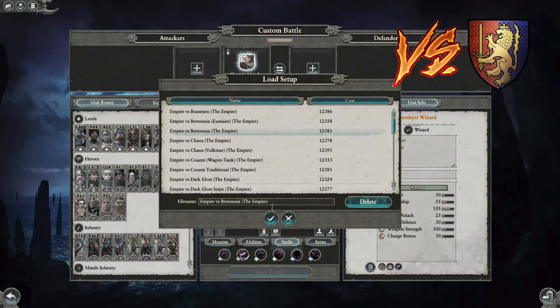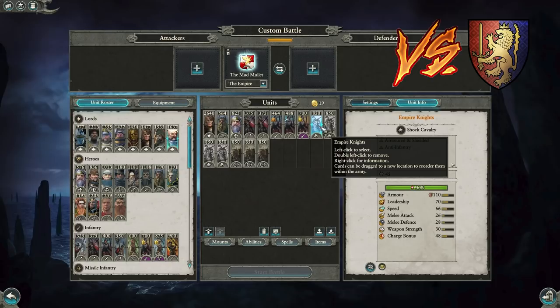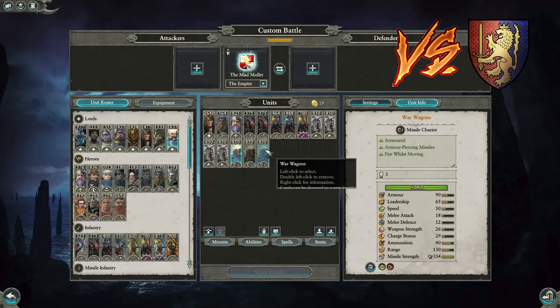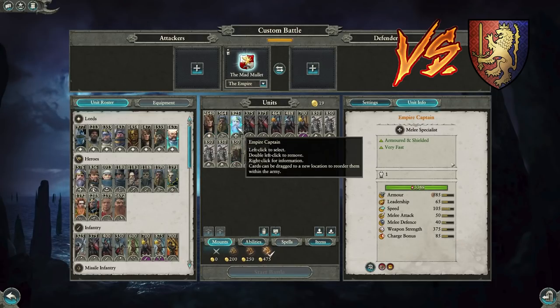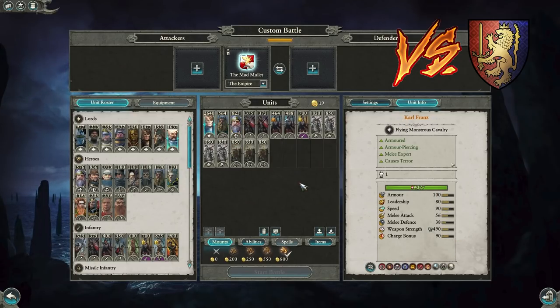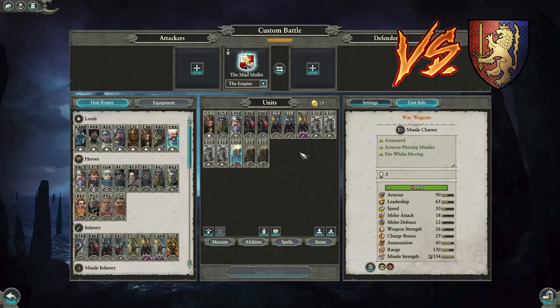Here's another build against Bretonia — a counter rush supported by War Wagons. You push forward with lower tier cavalry, which will lose against their heavy cavalry, but you support with Franz, Reichland Runefang, and triple War Wagons lending their firepower. Keep the Empire Knights behind your infantry, force them to push into you, support with spears, counter punch with Franz, and shoot with the War Wagons. If they go up in the sky with Louen, Empire Captain plus Franz will dominate that fight.